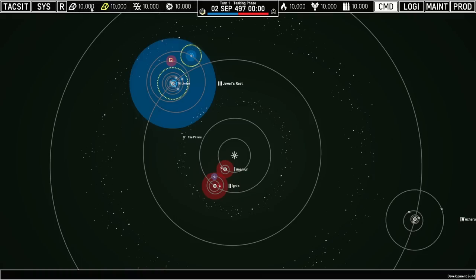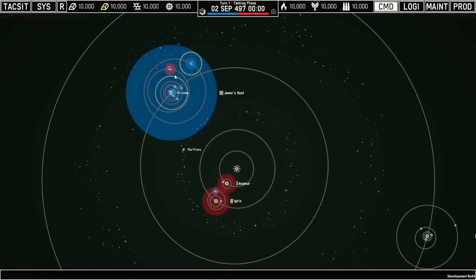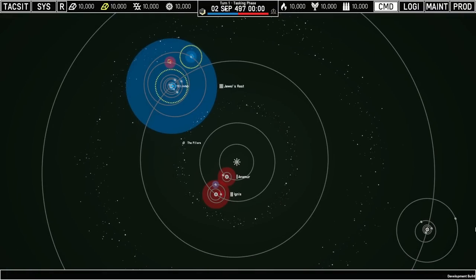The top bar shows the status of all our resources. We've got production resources — common metals, rare metals, polymers, and machine parts — and then logistics supplies: fuel, food, and ammunition. You'll be able to click on each of these and break them down further, specifically for ammunition showing what types and where they're located. There's also a filter button to control whether you always see global numbers or numbers scoped to where your camera is currently looking. In the center we've got our current turn, the tasking phase where we issue orders, the date, our two teams, and the war progress between them.